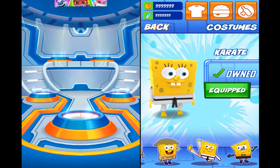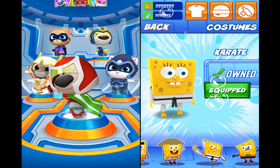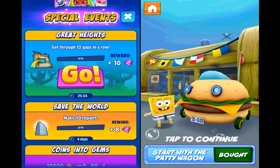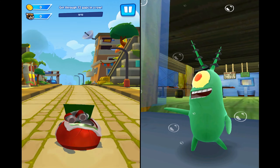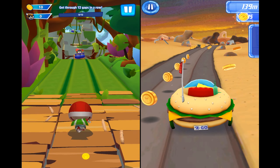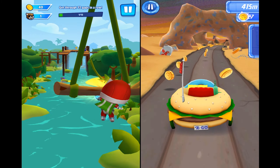Hello and welcome back to AllKindaGames. Today we are playing two games. On the left side we have Talking Tom Hero Dash and on the right side Sponge on the Run. We will play with two very interesting and great characters in these excellent games. On the left side we have Super Ben and on the right side we got Karate Sponge. We are recording this game on July 28th of 2022.